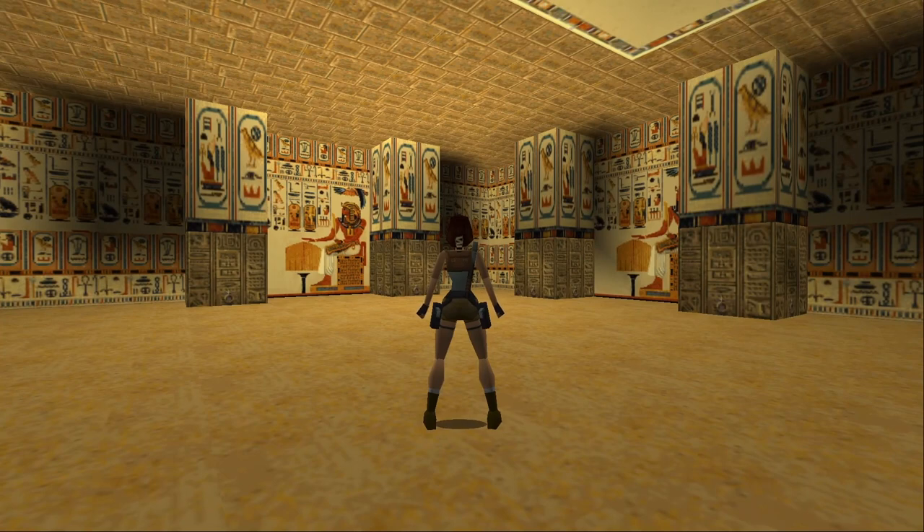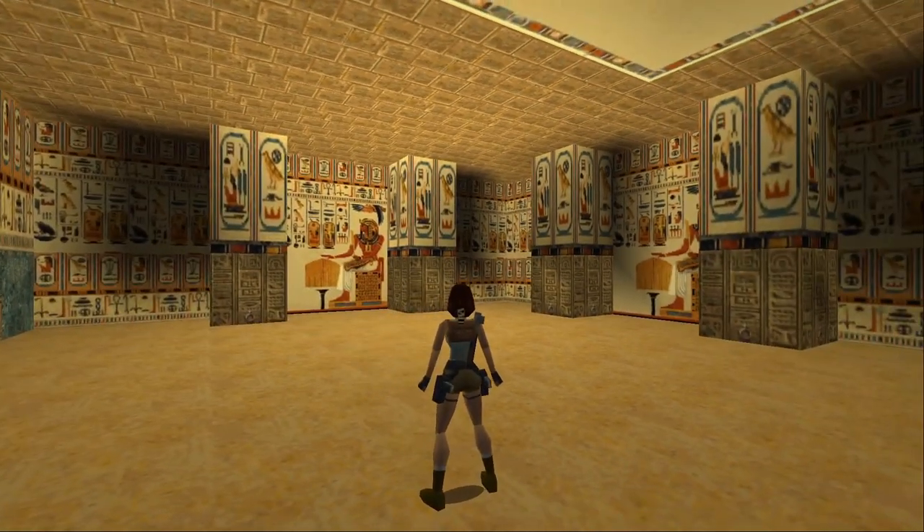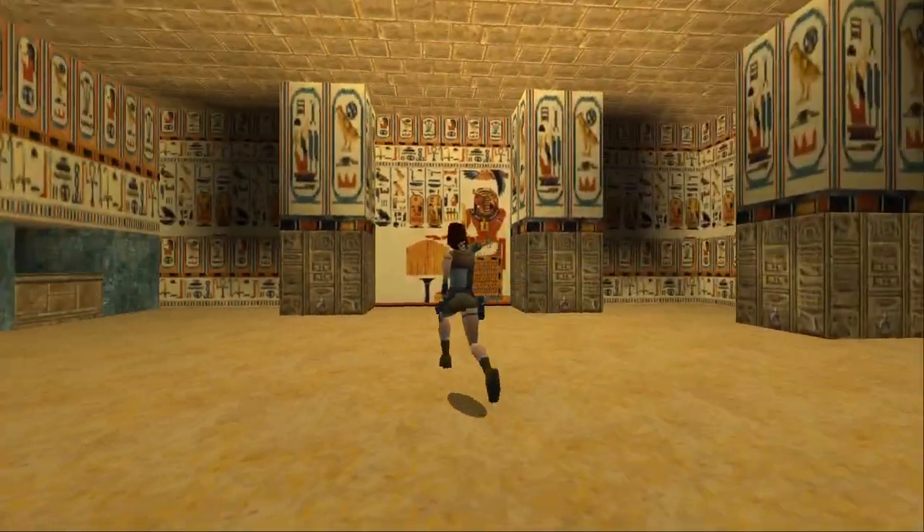I don't believe it necessarily matters which block. I believe two of them are traps — all they have behind them is just panthers. But two of them you have to pull out because you need to get to what's actually inside the room. I'm almost positive it's the two on the left. I think the two on the right are traps.